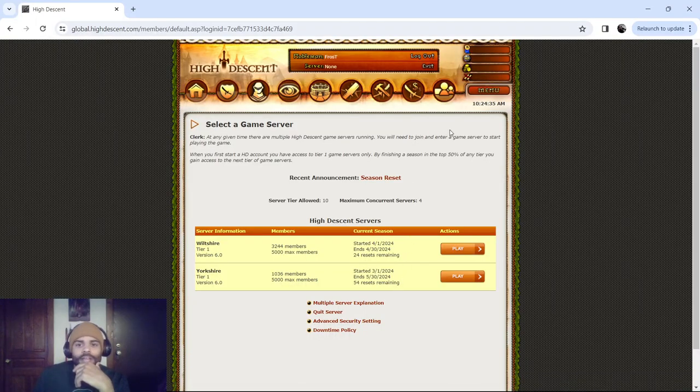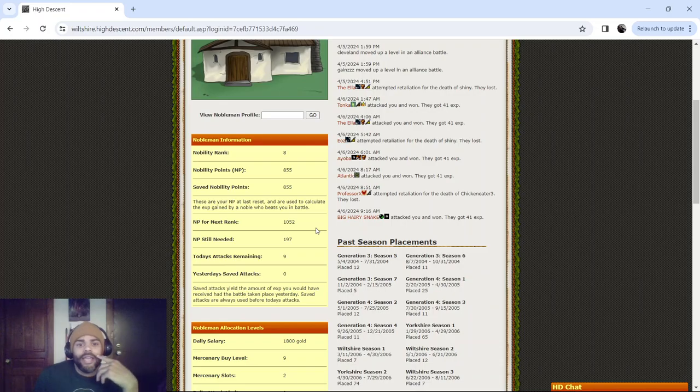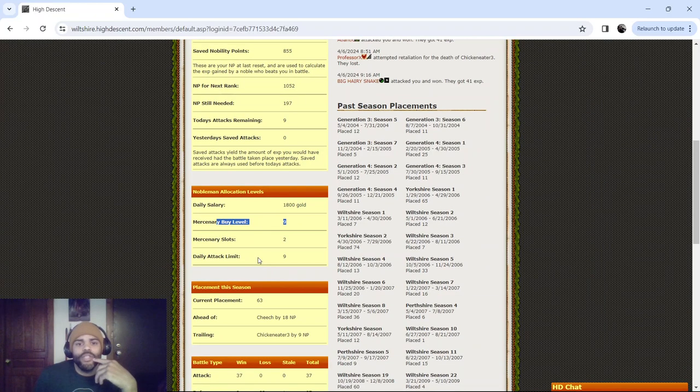What's up everybody? This is Frost, and I'm back playing more High Descent. Today I'll be playing Wiltshire Season 144, Day 6 — just about to wrap up the first week of the season. It's been a little interesting today, but it's because HD is an interesting game. Specifically today, I am challenged with ranking up with two defensive mercenaries, which is definitely doable, but it's going to take some navigation.